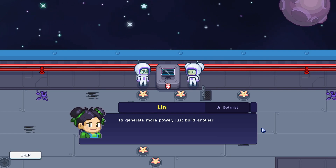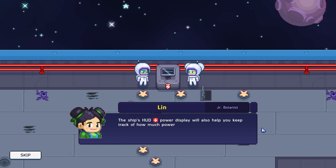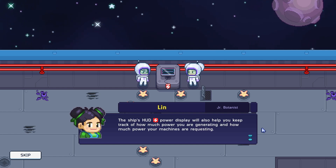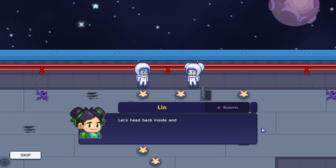'To generate more power, just build another solar panel to collect all the solar energy around us. The ship's A2G power display will also help you keep track of how much power you are generating and how much power your machines are requesting. Here — you can have this solar panel to get you started.' Awesome!